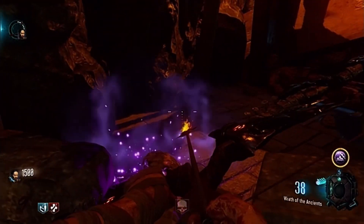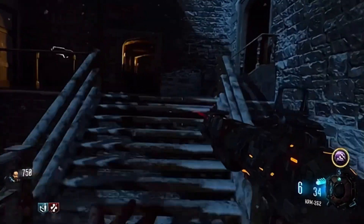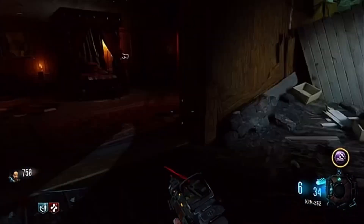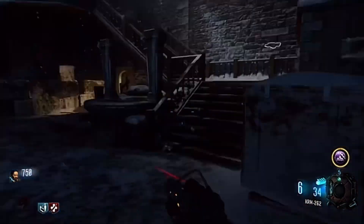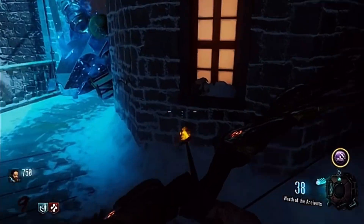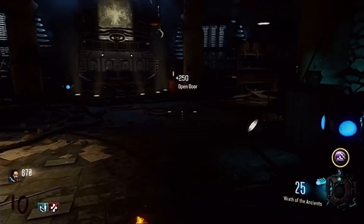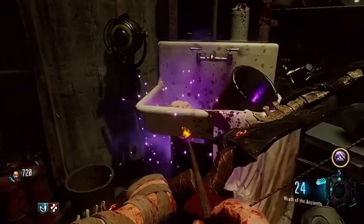There's one right next to mule kick at this broken wall. One right next to triple tap on the broken wall right next to it. One in Samantha's toy box, just resting there. One on a windowsill right outside of the main room — it's to the top right of the door. One in the sink to the right once you open the door to the teleporter room, sitting there right next to the rag.